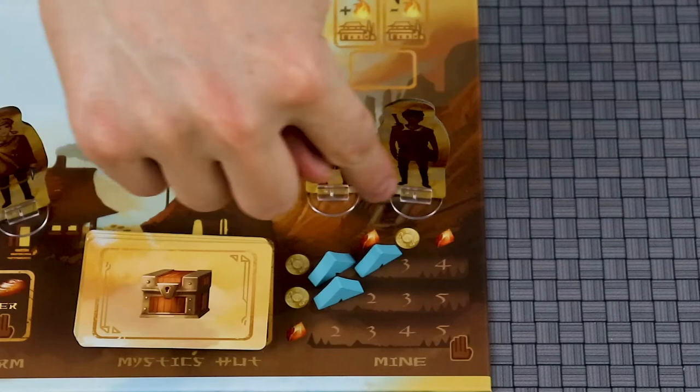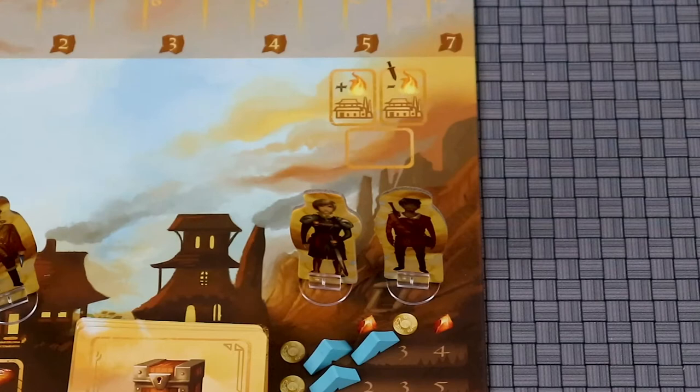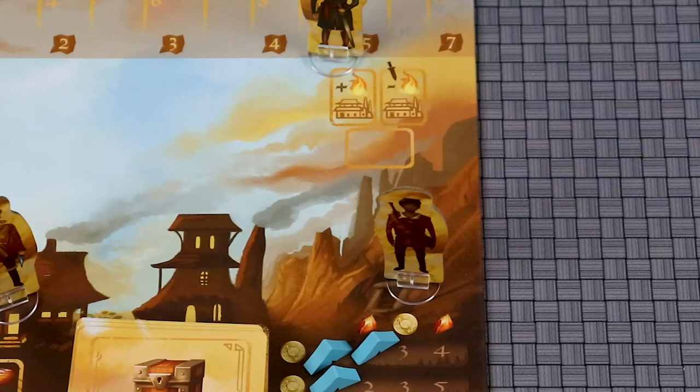If you attempt to visit a location that is occupied by another player, you must duel them, with the exception of the saloon. Start by choosing if you wish to fight honorably or dirty. If you fight honorably, there are no die modifiers, but you'll gain one reputation if you win. Fighting dirty will give you plus one to your roll, and you will lose a reputation if you win the duel.